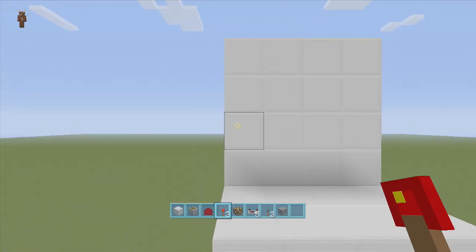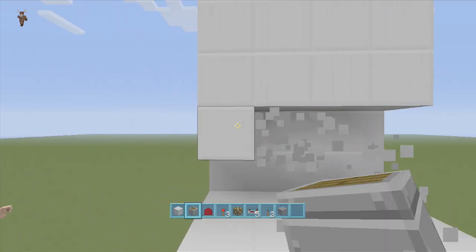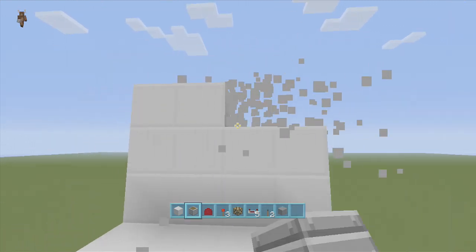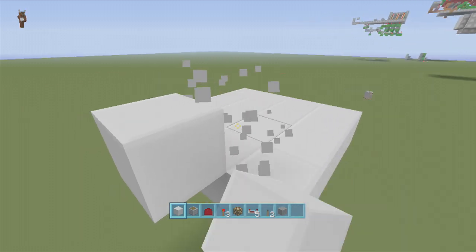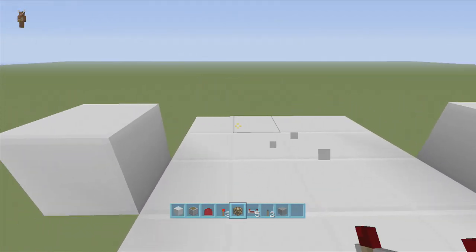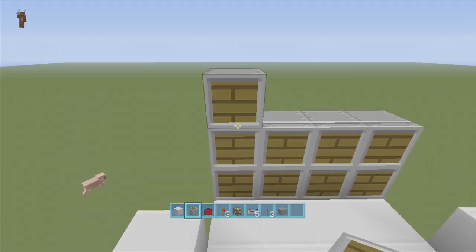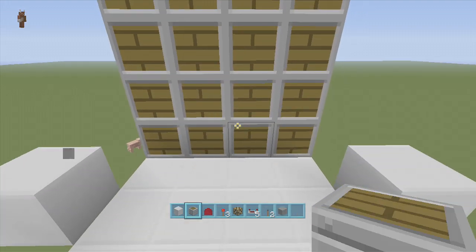So here's our wall. I'm going to do the four-by-four build and then show you how to expand it — the expansion is super easy. What you want to do is come up to your wall, dig out four, then dig out another four. Pretend this is your main wall, and then we're going to put pistons on this back layer — a nice four-by-four.